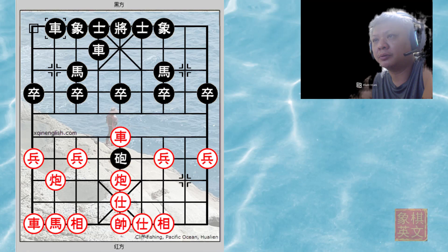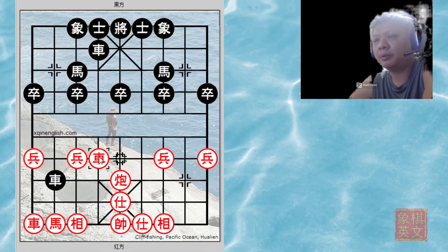If black had played r1=2 to trade material, red will be more than happy. After trading material, red will play r5=6 to capture the chariot.